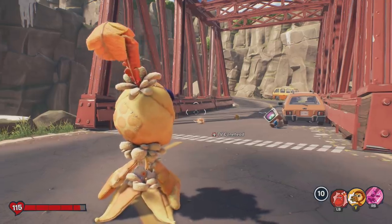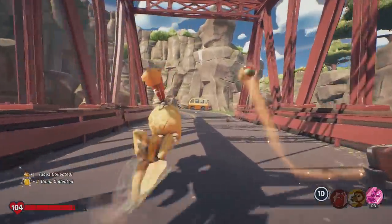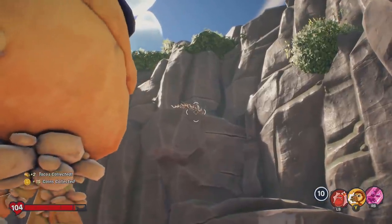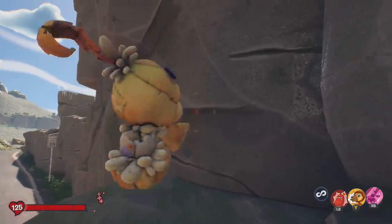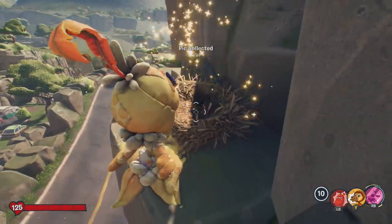For the next pie in Town Center, we're over here next to the squash next to the bridge. All we need to do is simply cross the bridge, and you see that little bird's nest over here on the rock? That is where the next pie is located. Ideally go as a peashooter, use hyper and jump, and you can collect your next pie.